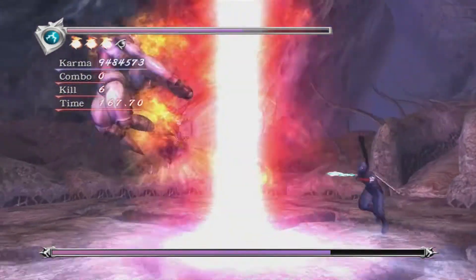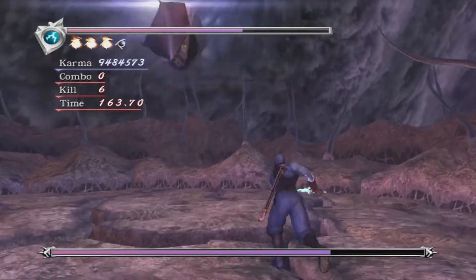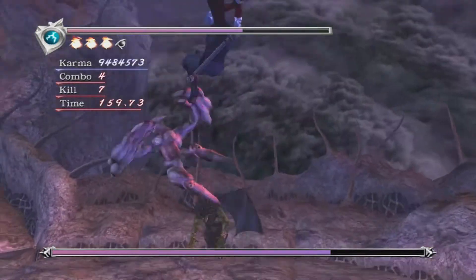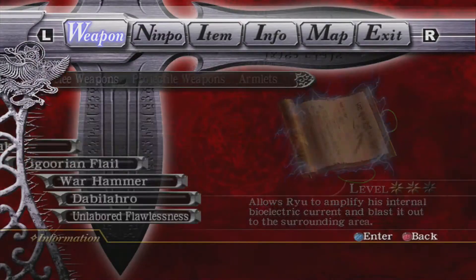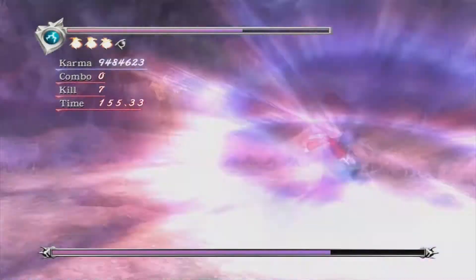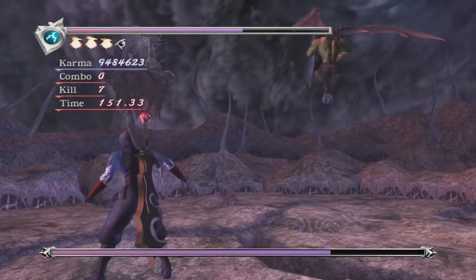Using Wind Run is a really good way to get out of the way of his fireball attack. If he does that when there are minions about it can be pretty tricky to dodge, so abusing Wind Run is a great way to get around that. You also have the Dragon Sword drop available.